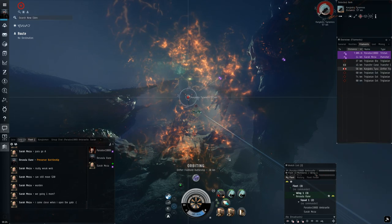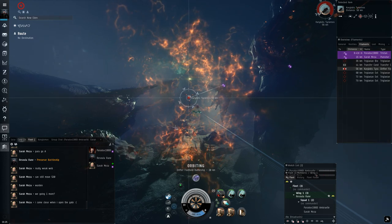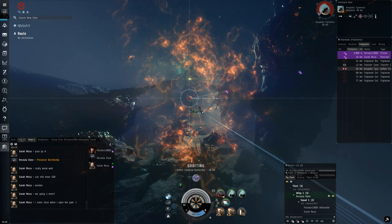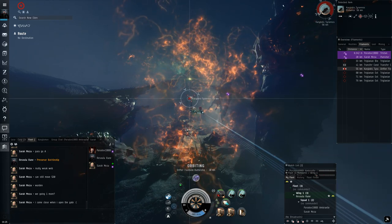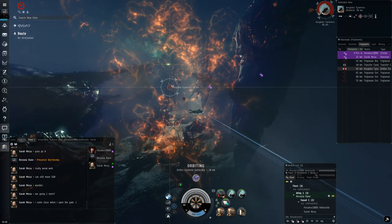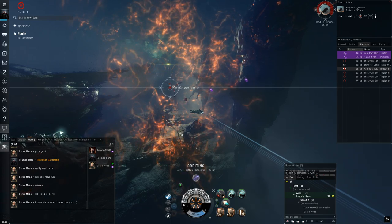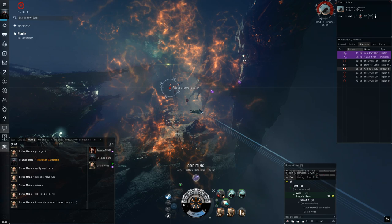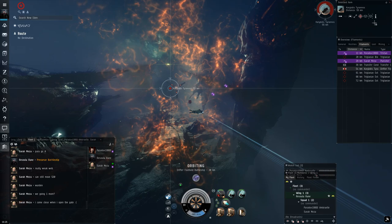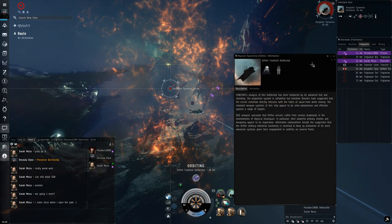These are all the basics you needed to know — I hope the fits I showed you help out. This is all you need to start making 60 to 100 million ISK an hour with your friends or solo. I think another video I'll do soon is show a frigate fit that an alpha player can use very early on, and I'll run through soloing so you can see it works. If you want to see any more EVE Online videos of any kind, let me know — I might do a more advanced tutorial covering enemy damage types and effects. Thanks for watching and I'll see you on the next one!